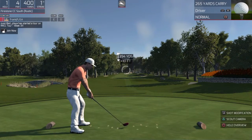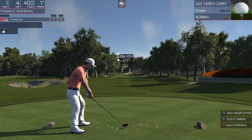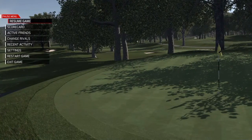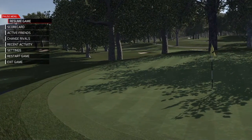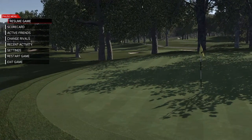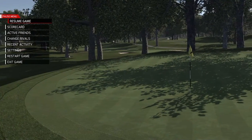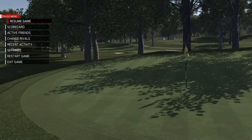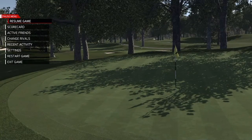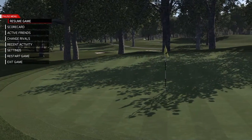We're going to hit the option button, pause, and take a look at the green. I see the flag is on the limb side — maybe a few miles an hour winds. Rule of thumb: I'm going to call it 4 miles an hour of wind to account for. And the rule of thumb, again, is 4 miles an hour of wind is about a 4-yard adjustment.